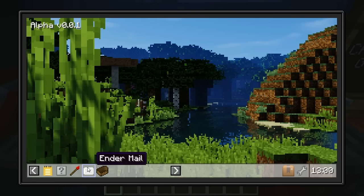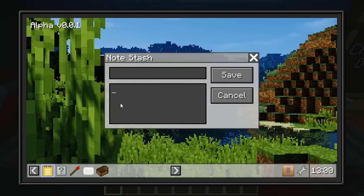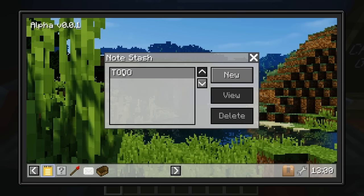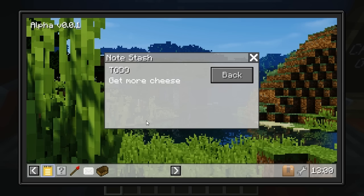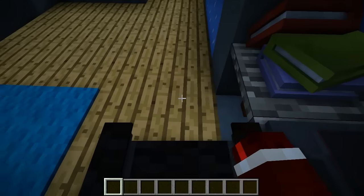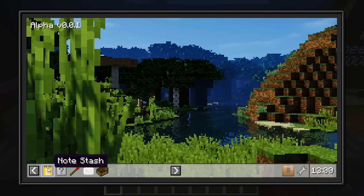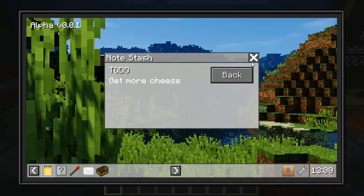We've got Pixel Painter here — we'll get into that in a second. Ender Mail, and then also Boat Races, which is actually unfinished. Let's have a quick look at Note Stash. This just allows you to store notes in your computer. If you press New, we can give it a title such as 'To Do: Get More Cheese.' That is a pretty good to-do. Let's save that, and as you can see it's in a list here. We click on that, press View, and then as you can see — 'To Do: Get More Cheese.' The cool thing is you can actually close this off, go do your stuff, come back, hop back on the laptop, open up Note Stash again, and it's still there. How cool is that?